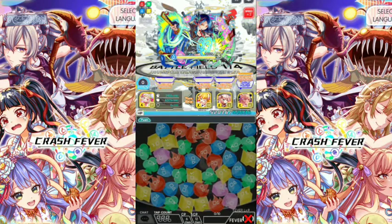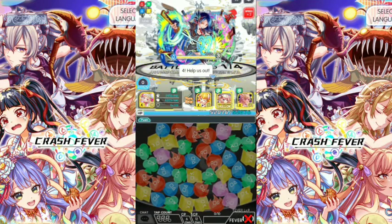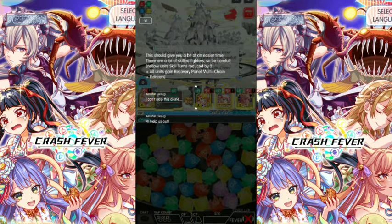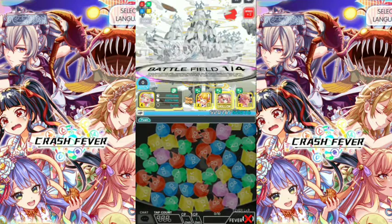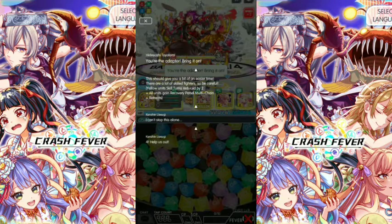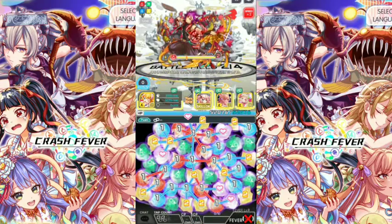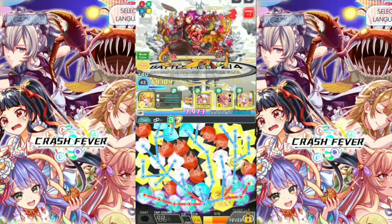We got 4 Battlefields in total here. The first one: nothing happened, just Sleep. We got a Multi Chain. All Units Gains Recover Panel Multi Chain. Retreat and Skill Reduction — Yellow Units Skill Reduction by 2. All the Protected Panels. We got a Multi Chain thanks to Asherah here. Magnet Drop.